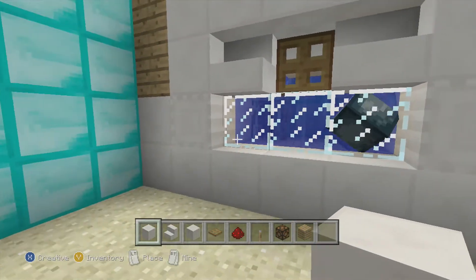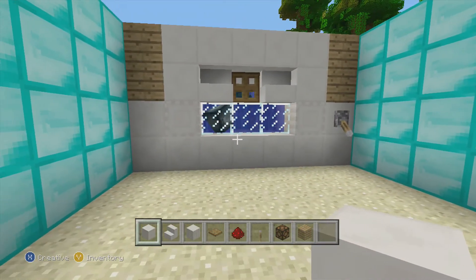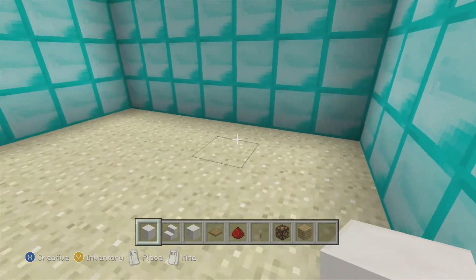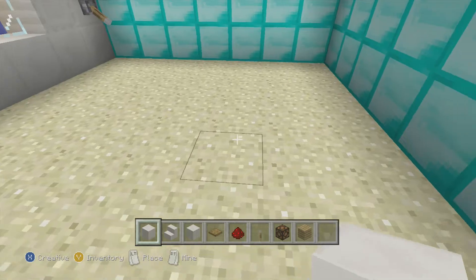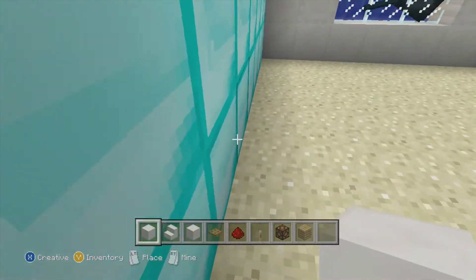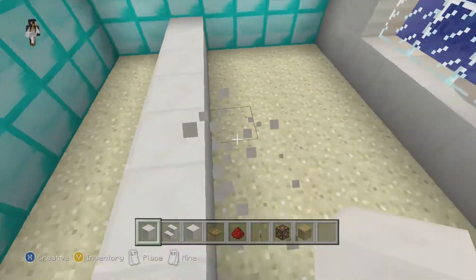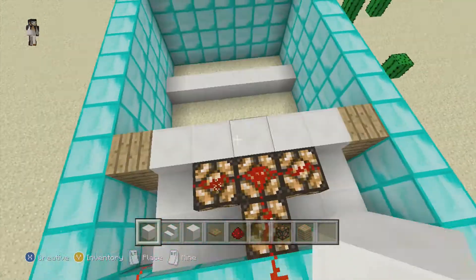Now you can decorate the inside of your tank however you want. To start, you're going to want to go seven blocks across — I already have this made — and three blocks from wherever you're going to have the back be. There should be two spaces in the back, like that.